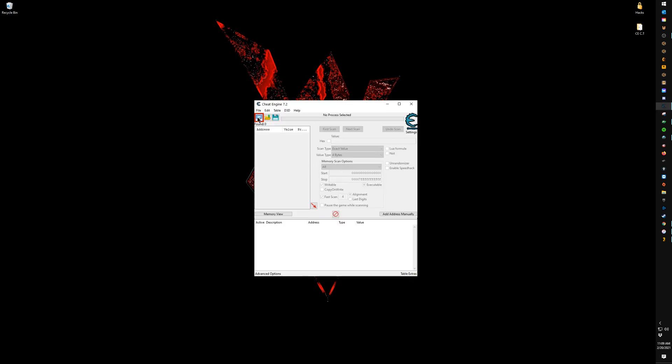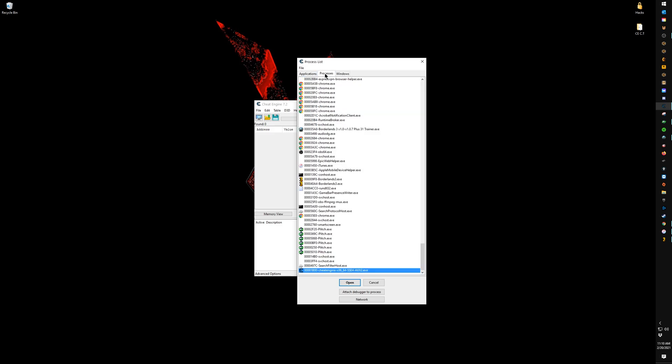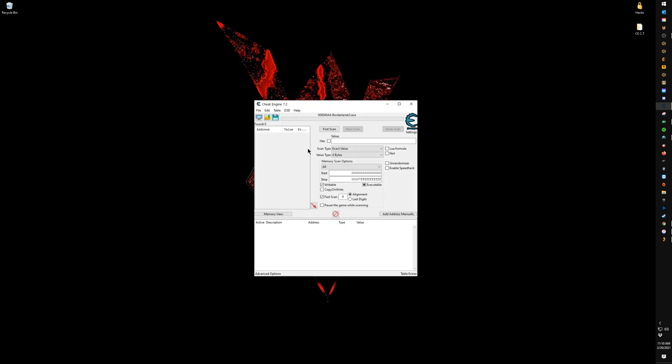Click on this little search icon. Your tab might be on Processes or Windows — either way, you're looking for Borderlands 3 under Applications right here. Hit OK on it, and then the next thing you're going to do is load in the cheat table itself.